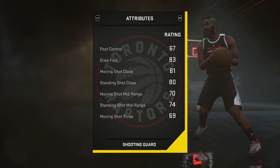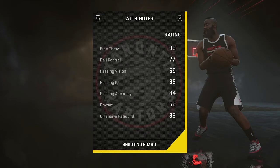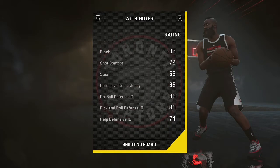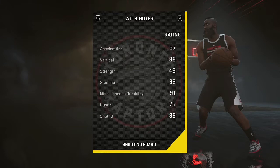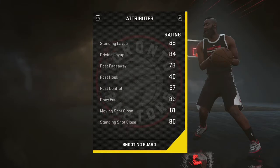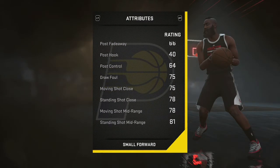Next up I have DeMarr Rosen — this man is an insane dunking machine. If you have him on the fast break, you already know it's a lob or a dunk right there. I caught a few bodies with him when I first started 2K. I also used Andrew Wiggins, but I don't really recommend him. Rosen can catch a whole bunch of lobs, he has a nice midrange, but his threes are not the best.